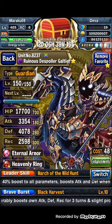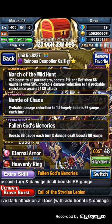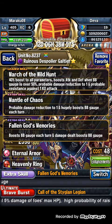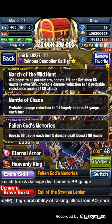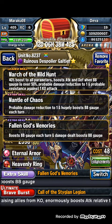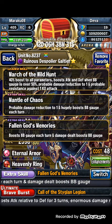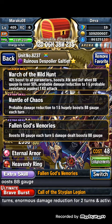He has all status elements and a chance to inflict status ailments. His leader skill is really good — it's called March of the Wild Hunt. It gives 40% boost all parameters, boosts attack and defense when BB gauge is over 50%, probable damage reduction to 1, and probable resistance against 1 KO attack. This leader skill is really good for arena and colosseum since units have a chance to survive powerful attacks and a chance to mitigate 100% damage. It's basically a combination of Juno-Seto and Terry Wollard's leader skill, making Galtir the best leader for arena and colosseum right now.